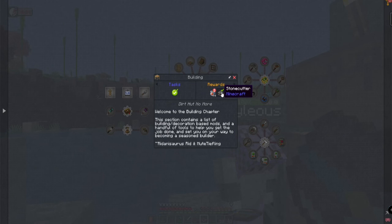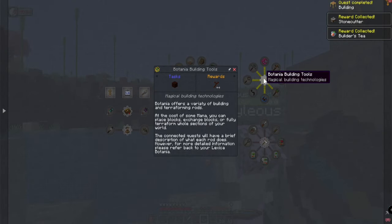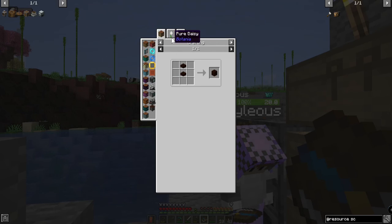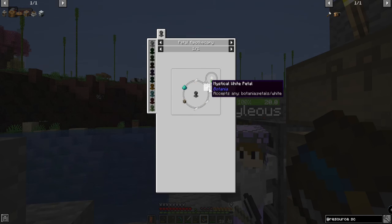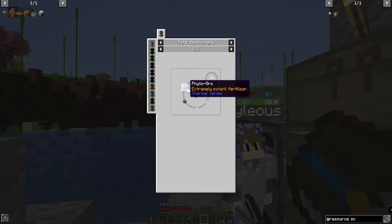Might as well take the free stone cutter. What else have we got? No living wood yet. What makes living wood? We're gonna use flourishing archwood. I upgraded my pickaxe with bones. A pure white daisy only requires phyto-grow and a conduit.